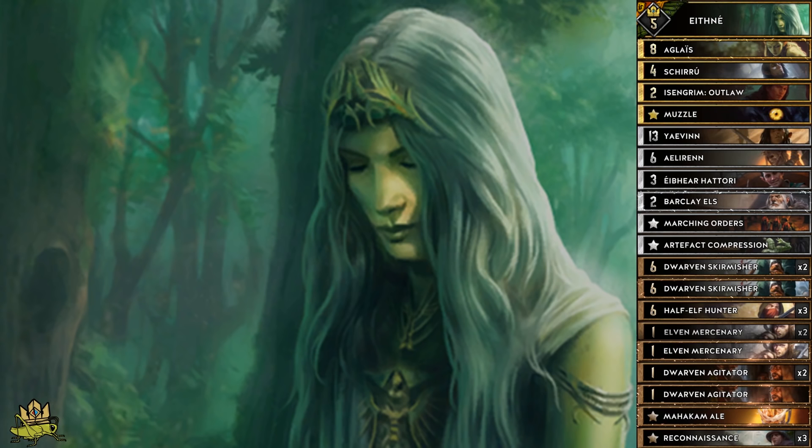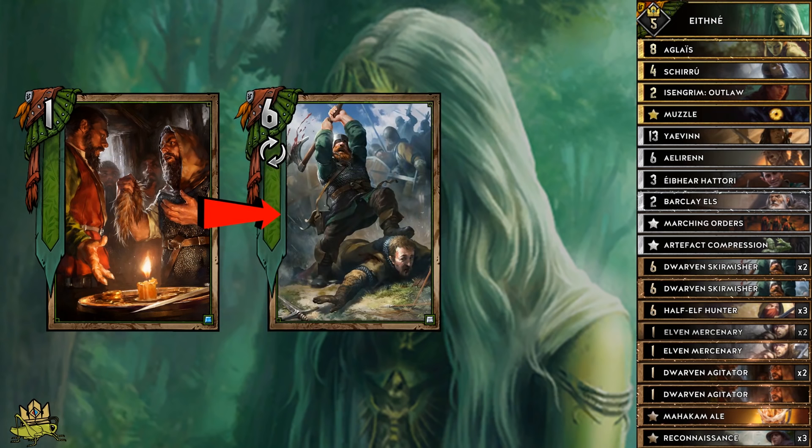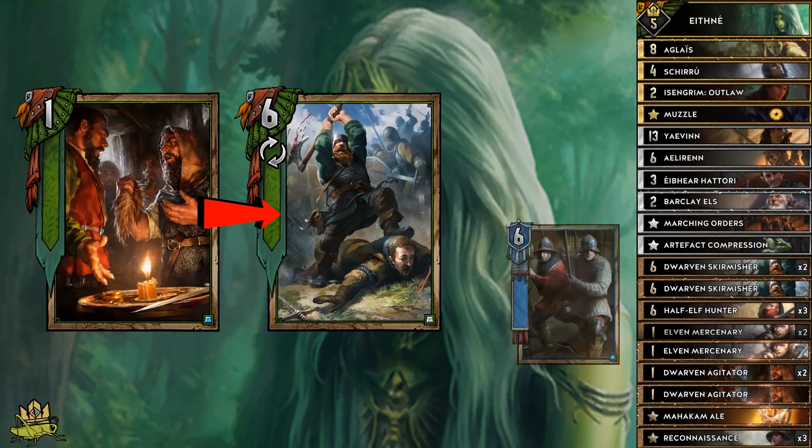The core of the deck is a mixture of elves and dwarves — the best from both worlds combined. On the dwarf side, we use Dwarven Agitators which spawn a copy of a random dwarf from the deck. Since we only have one dwarf in there, it will always spawn a Dwarven Skirmisher, which deals 3 damage and if the enemy survives, buffs itself by 3, providing 12 points — or 13 if played by an Agitator. You can also use Skirmisher damage to line up a good double Scorch.